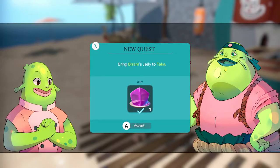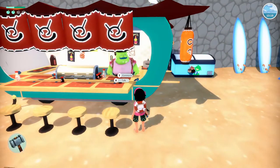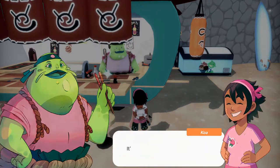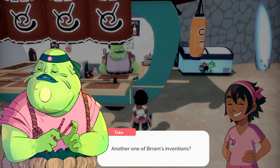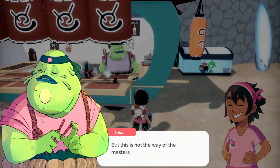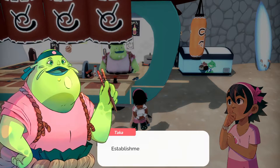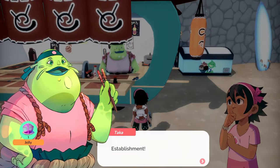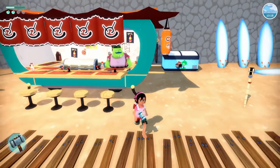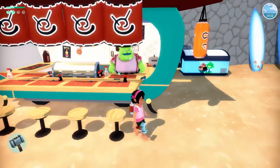Whoa what kind of jelly is that? What do you have there? It's jelly — another one of Bram's inventions. Let's see... Well it's not bad, but this is not the way of the masters. Will you serve it as a dessert at your beach bar? Establishment! Hey I can make the jelly too! Anything else? Don't bother me okay.